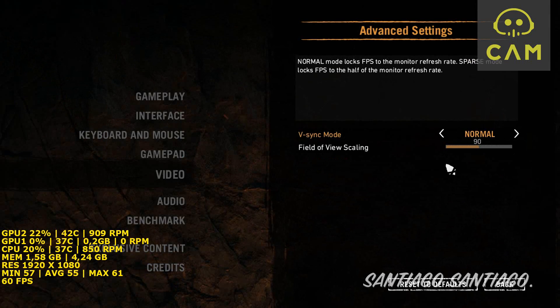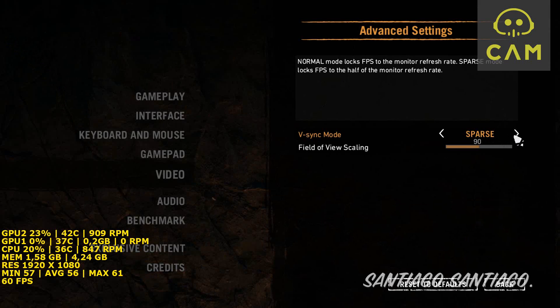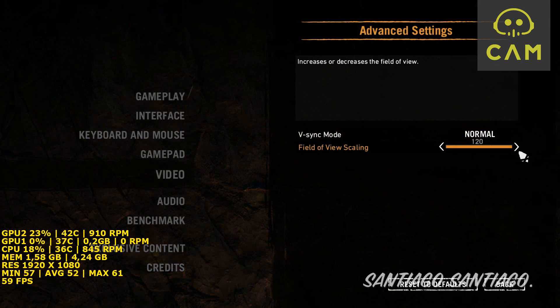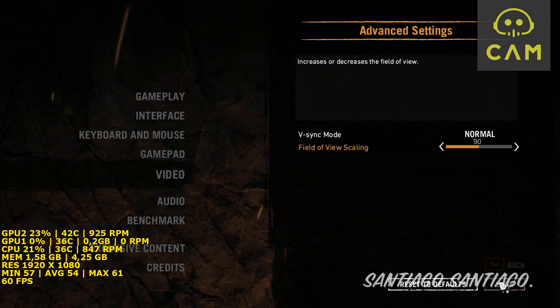And then on advanced settings, we have Vsync mode — normal or sparse. Sparse caps the game at 30 frames per second, pretty useful for some of us. Then we have field of view scaling from 60 to 120. The sweet spot for me is 90 degrees.